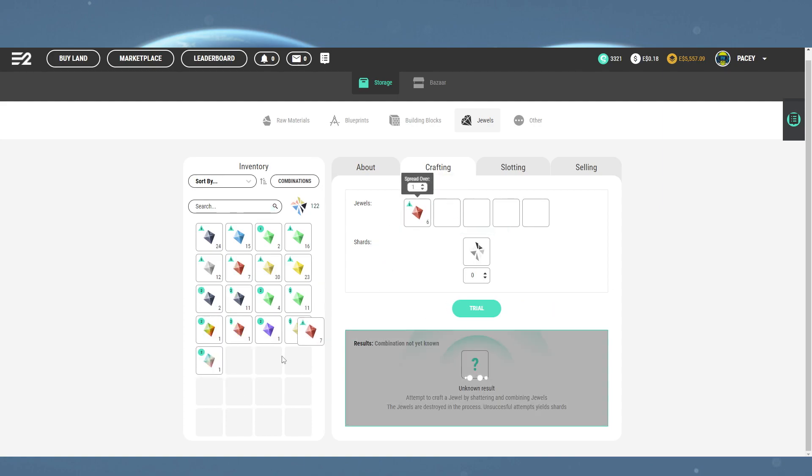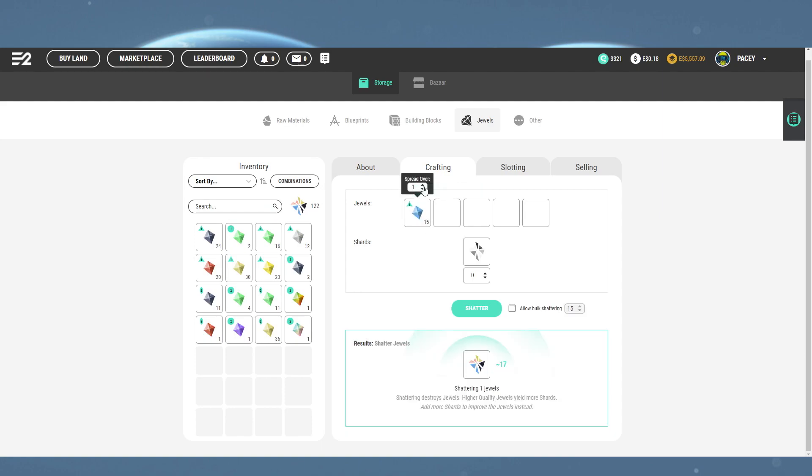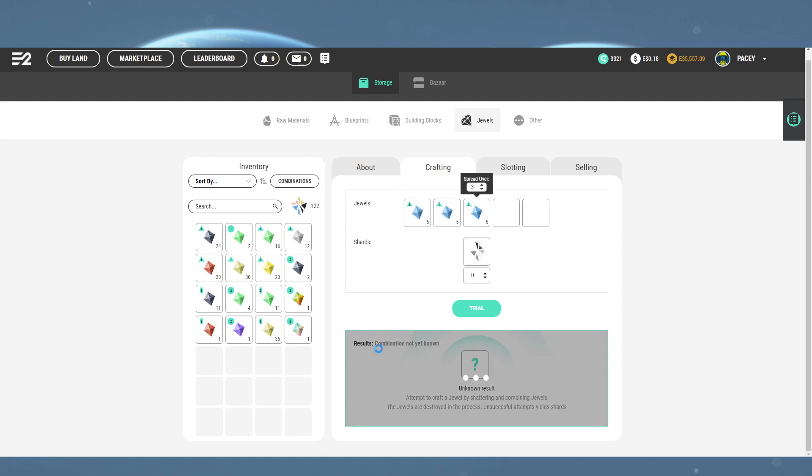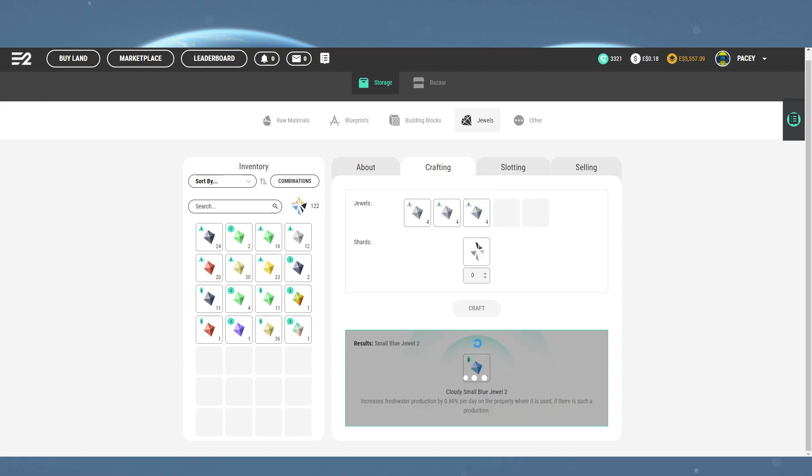Take that to the inventory and clear your table. Next we want to take our tier one blues, spread them over three rows, click craft again to create a tier two blue. Click that to put in the inventory and clear the table again.